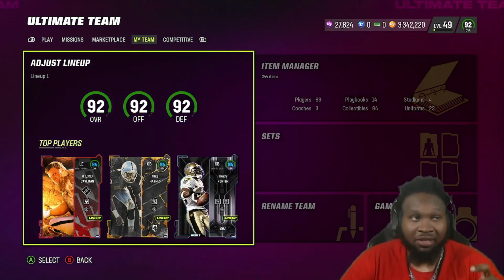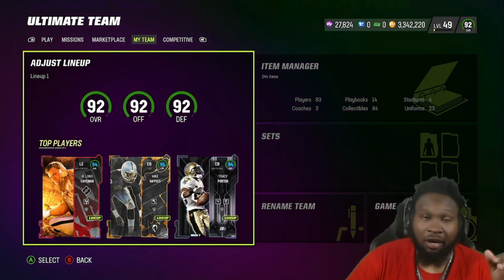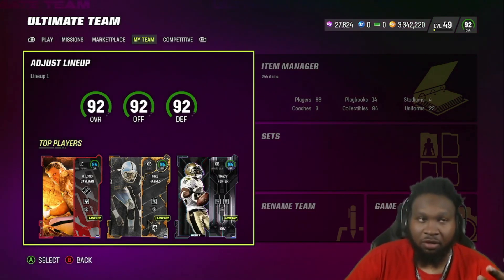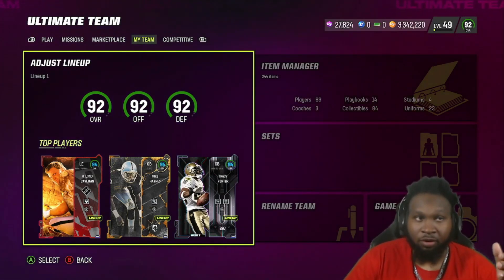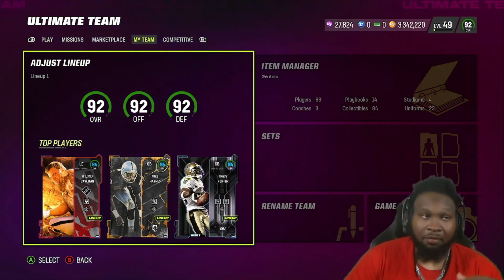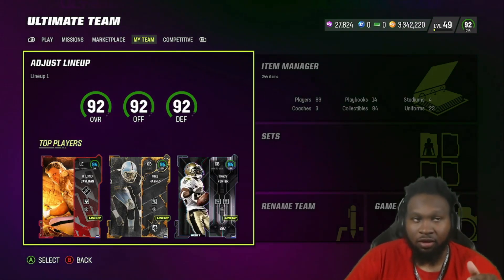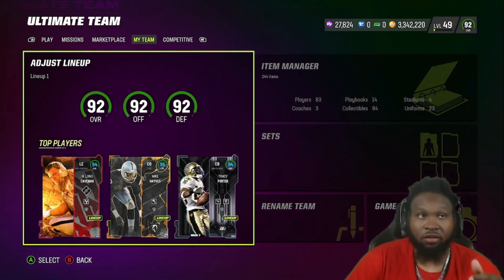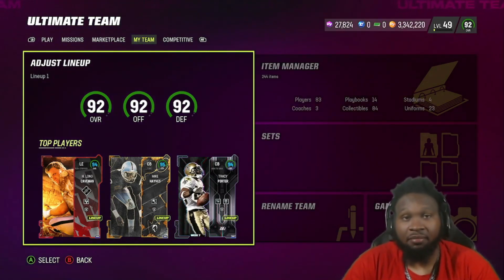I did buy a bundle for this AKA promo to get Howie Long and keep my coins where they're at — I would have been around 2.7 to 2.8 mil without the bundle. I also knew I was going to get Durin James or Derrick Brooks, spending 300K-plus regardless. I don't see myself getting too many more bundles except possibly the Black Friday deals. Three mil is more than enough to get whatever card I need for gameplay videos.